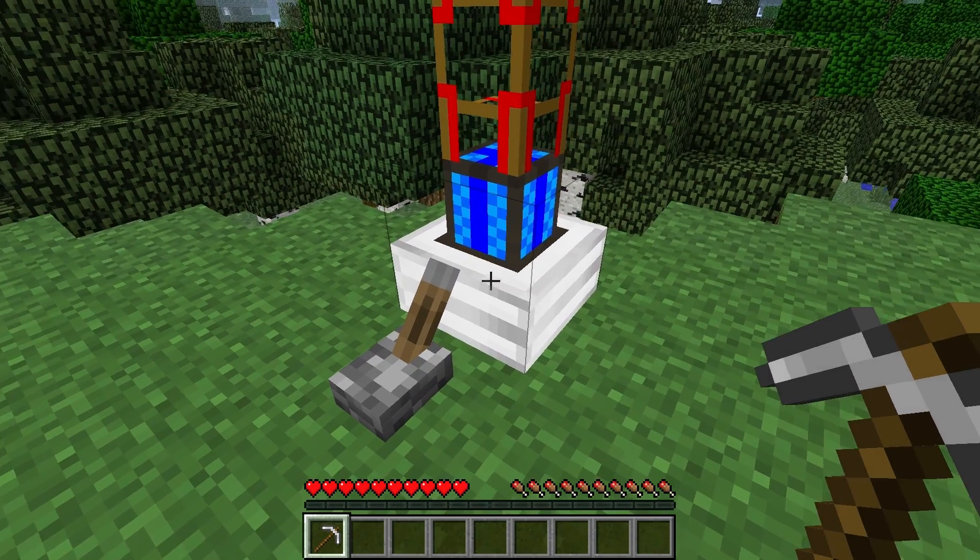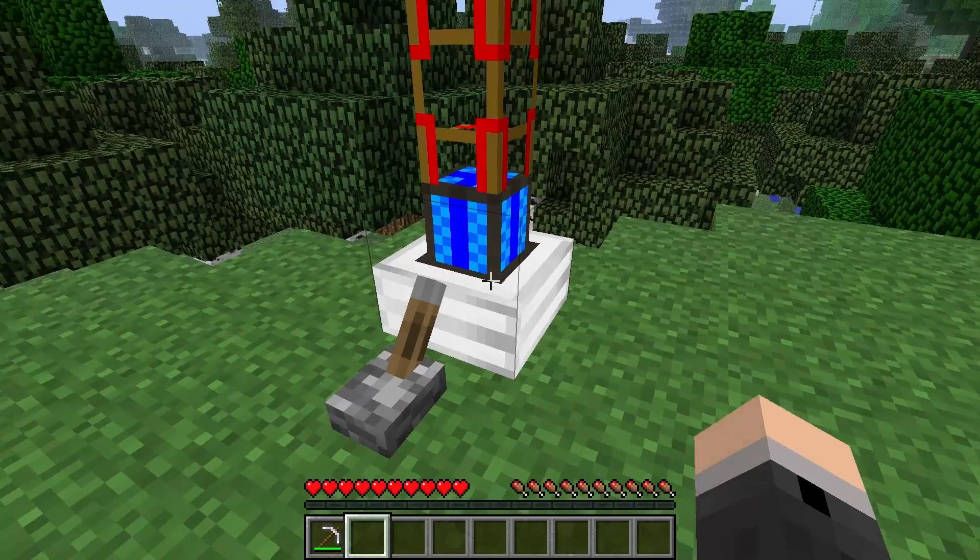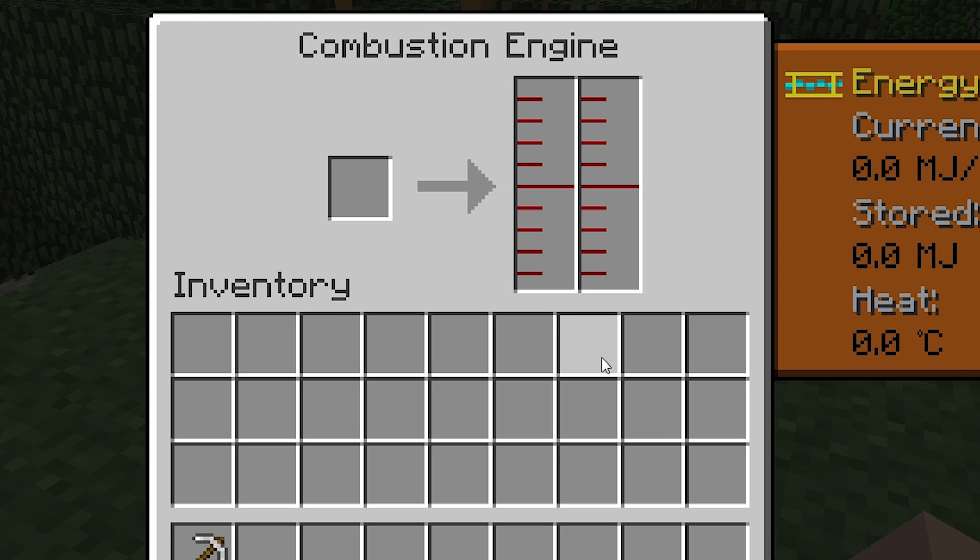This is more of a last resort, but you can pick up the engine using a pickaxe and place it down in the same location or somewhere else. That'll probably fix the problem, but just remember when you do this you'll lose any of the fuel and water inside it, so it's not ideal — which is why it's a last resort.